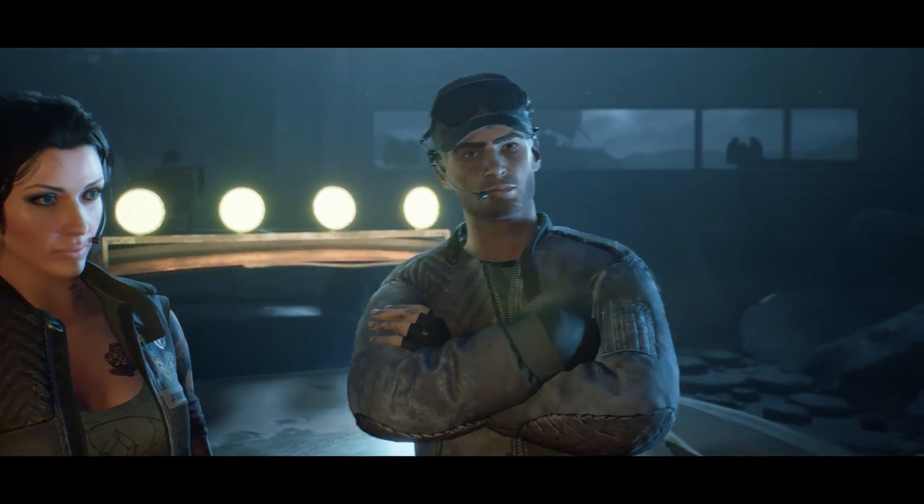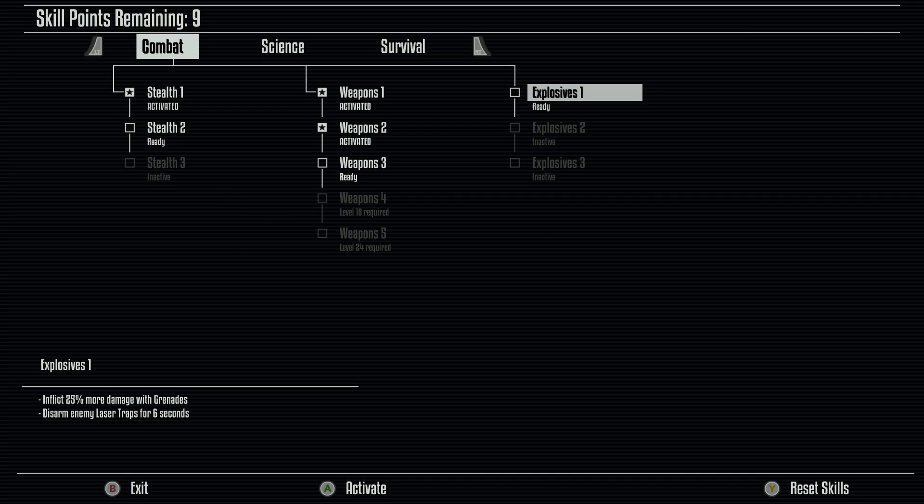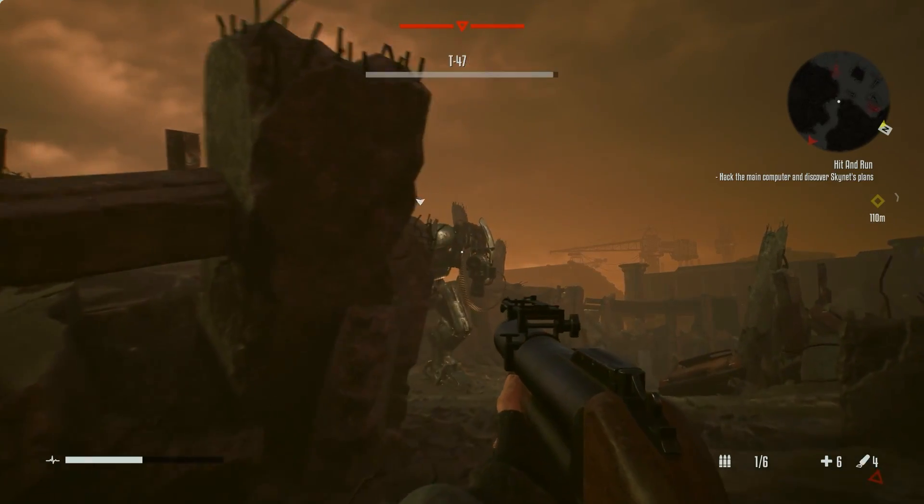Its basic item crafting and skill upgrade system are brought across unchanged. Your main game progress doesn't copy over, but thankfully you're given a surplus of points up front to give you the running start needed to tackle Resistance's beefier late-game enemy types from the outset.